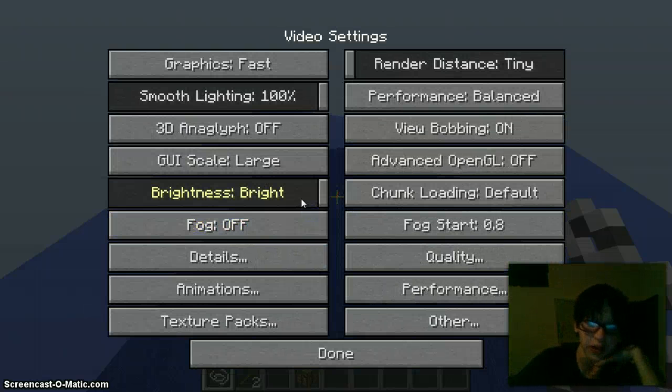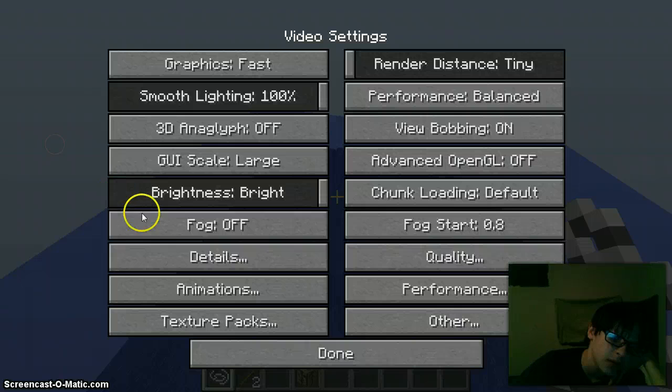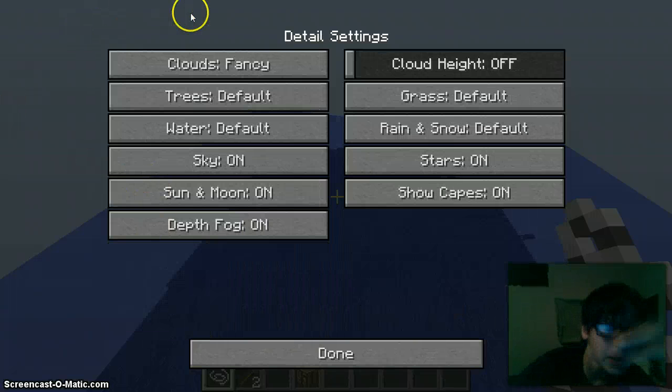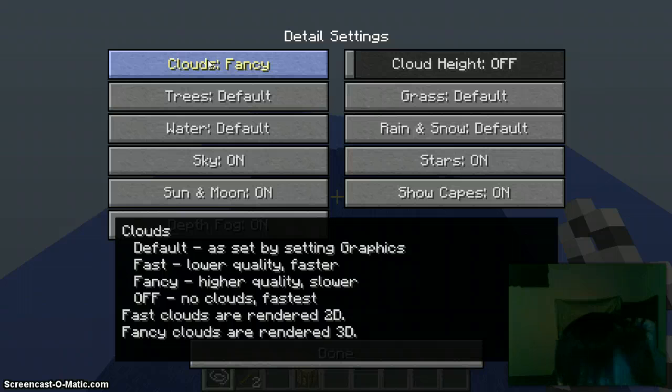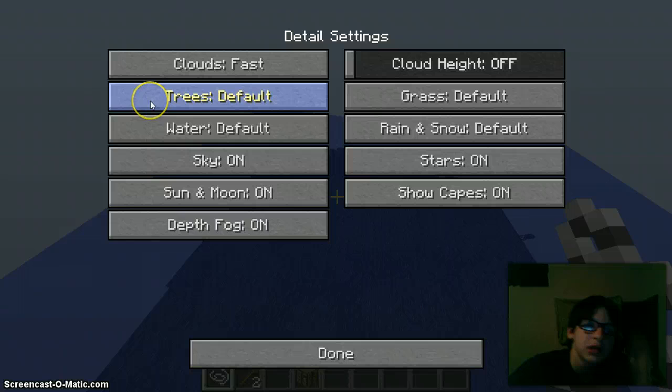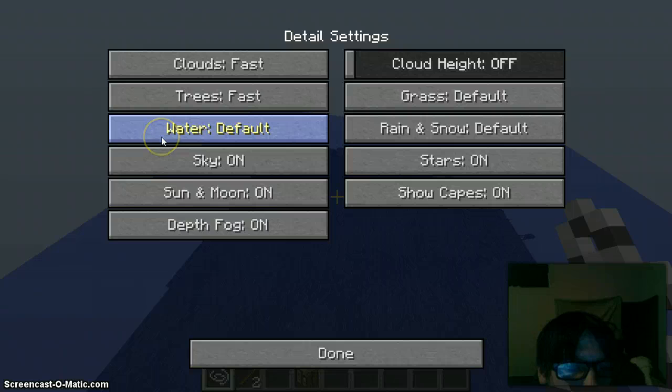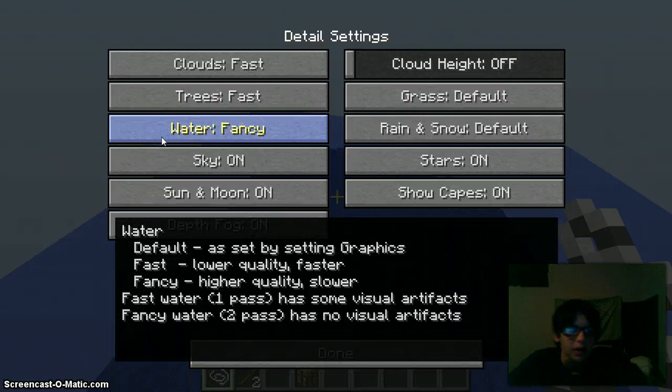I'm just going to set these to how I want them: graphics — fast, block off. Details — default, lower quality, faster, no clips. I want it on fast. Trees — default. Water — ooh, I remember this one, you can make it clear. Water — lower quality, faster. It's always going to be fast.